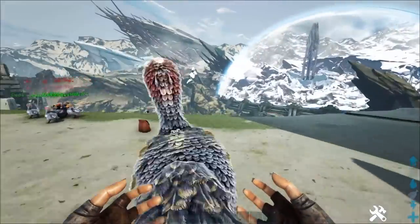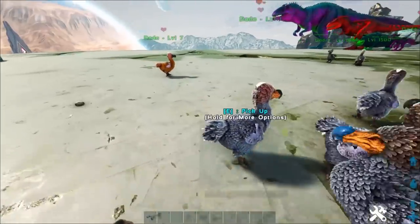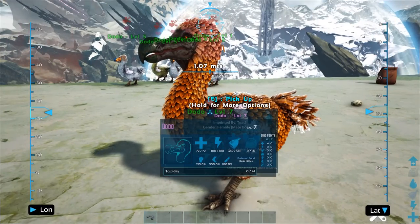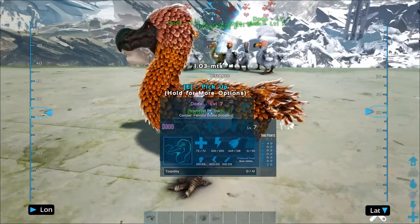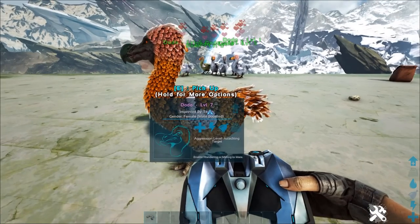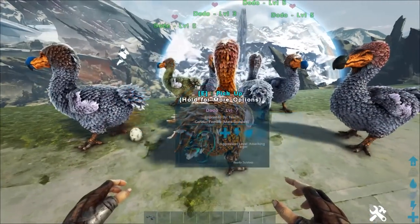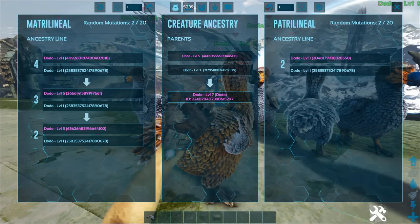The level seven is our new alpha female candidate — it got a new mutation with two points in oxygen! So now we have a mutation in health AND a mutation in oxygen, which is why we have a higher level. It's still less than 20 mutations so we can add it to the mix. You can see mutations starting to pile up: two on this side, two on that side — we only get up to 20 before we need zero zero on some side.